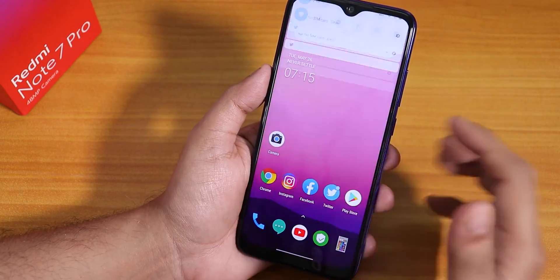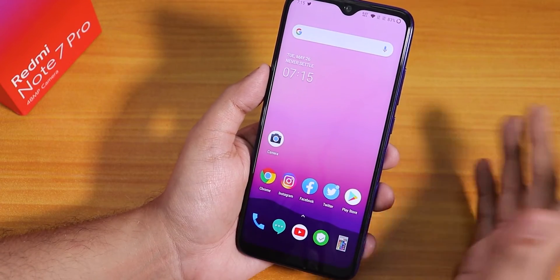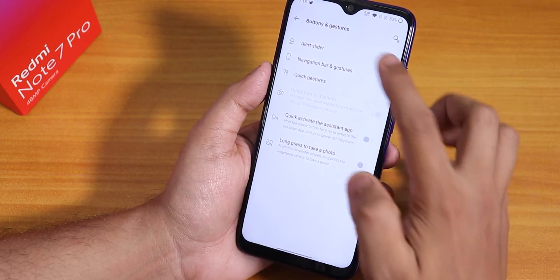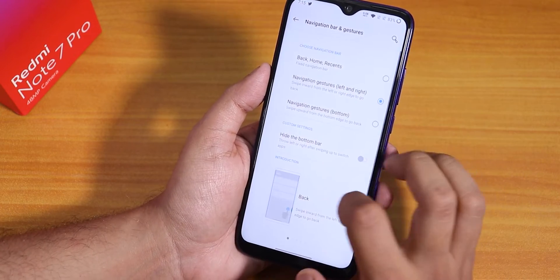The phone does not go fully into silent mode — it goes into general mode but not totally silent. That's a weird thing I've been noticing. Inside Buttons and Gestures we have the alert slider option, though I'm not sure if it will work.